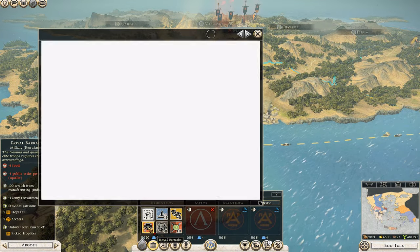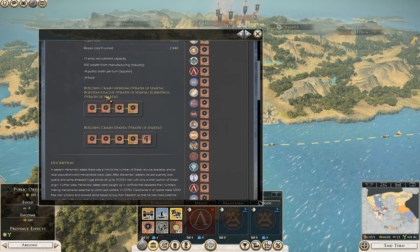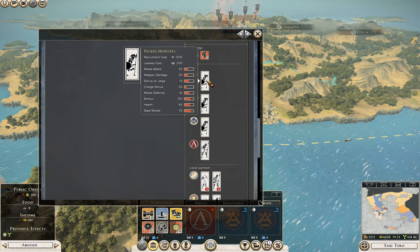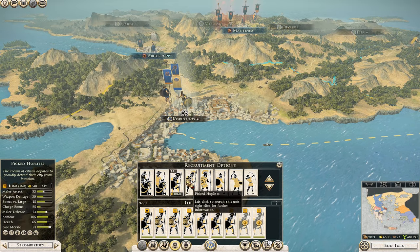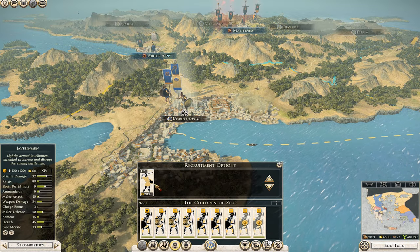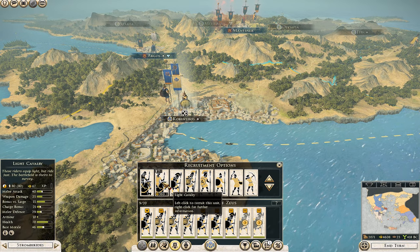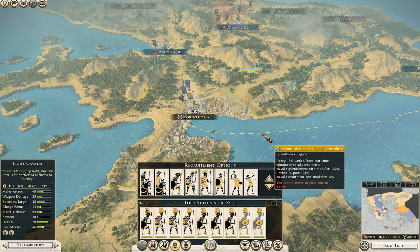Moving on to what you do get: each faction has a pretty tame roster in the campaign with about 13 units per faction including naval units. Corinthos and Athenai have the exact same roster and the Boeotian League have the same roster plus one extra unit. For the shared roster, there are three types of missile units: archers, javelin men and slingers. Then four types of spear unit working up in tier from militia hoplites to light hoplites to hoplites and finally picked hoplites. For cavalry there are two units: light cavalry and hippias, and the Boeotian's extra unit is the Theban hippias, which are slightly better.